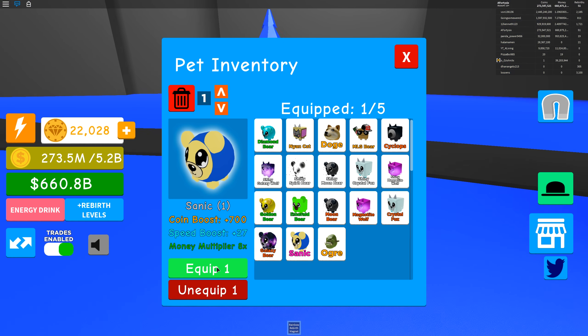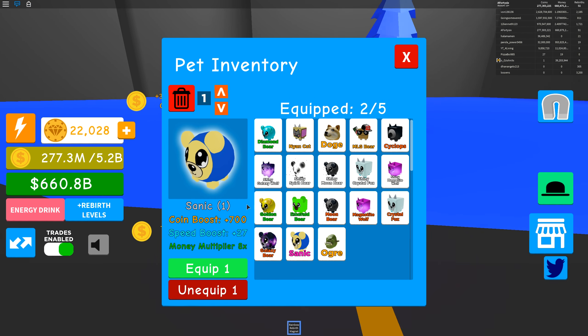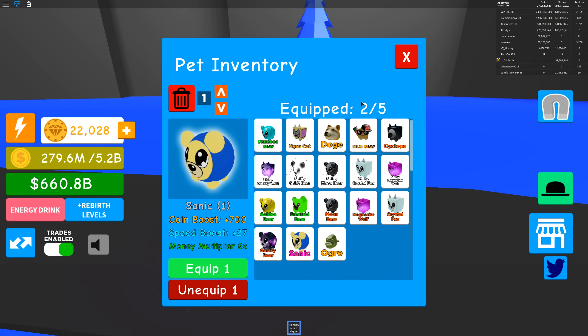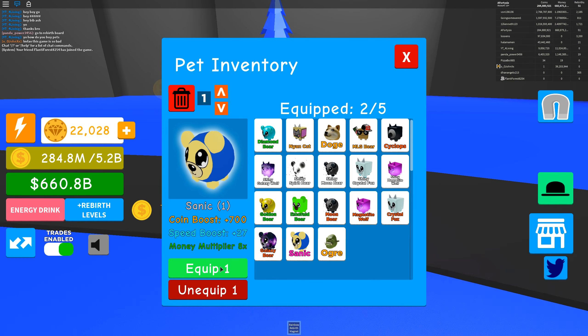So what I actually figured out: if you press unequip, then spam the equip button - just clicking that as fast as I can - it actually equipped two and I got a lot faster. So I can actually equip two of the same pet. Even though I've only got one Sanic, I've equipped it twice.